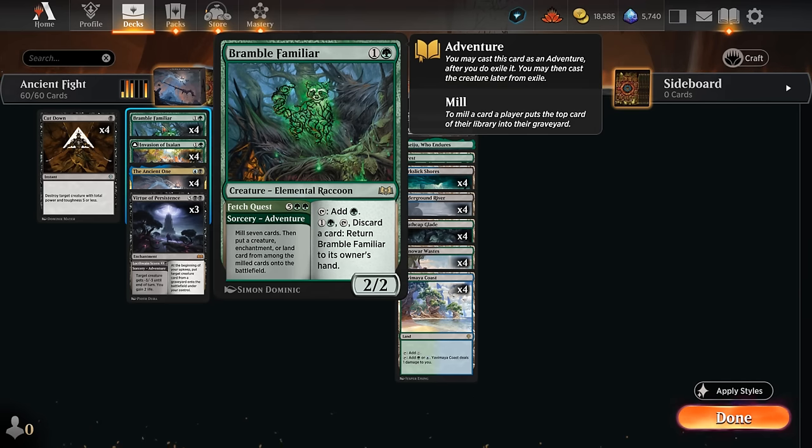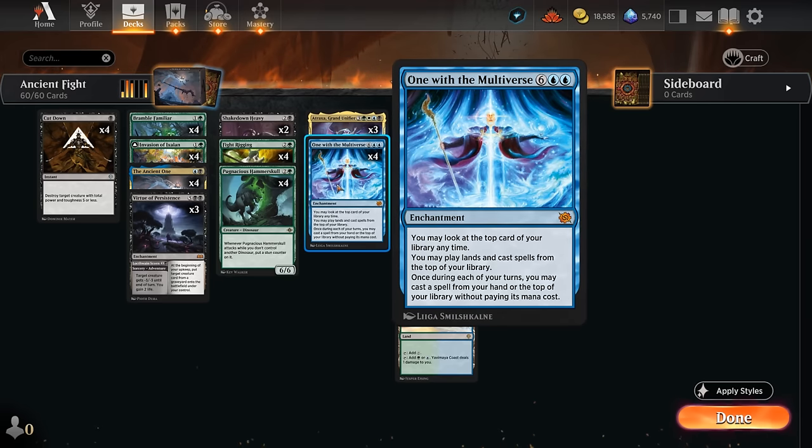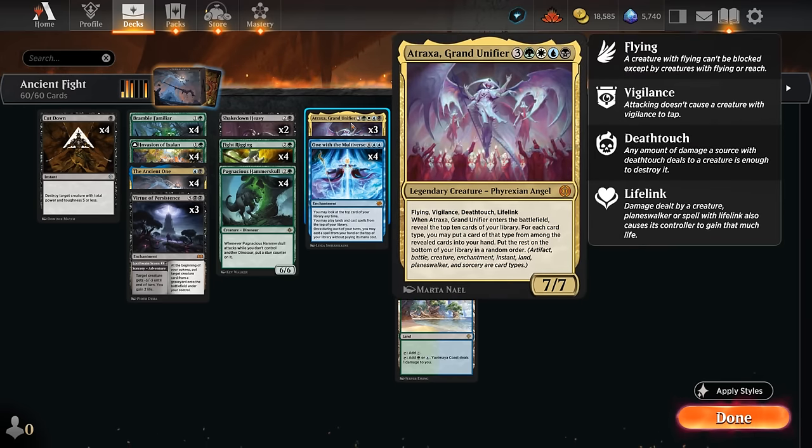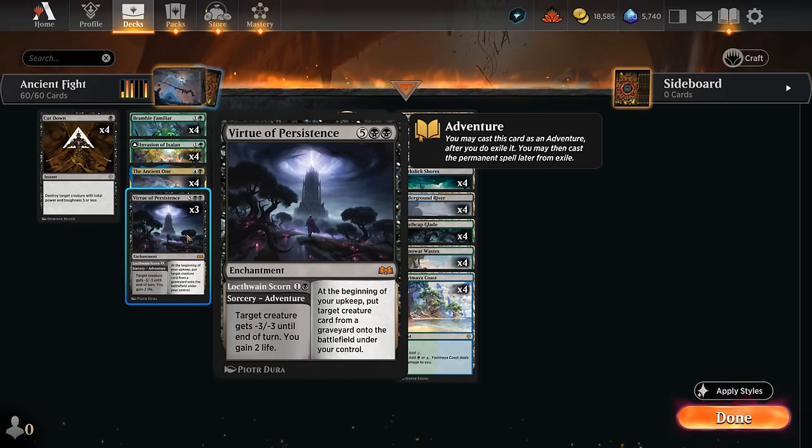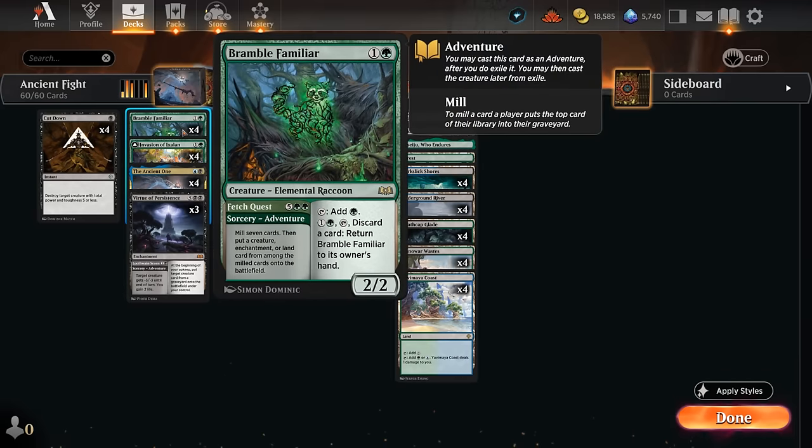We can also use the Fetch Quest adventure half of Bramble Familiar for free, milling seven cards and putting a creature, enchantment, or land from among them onto the battlefield — another way to find or put One with the Multiverse into play, as well as Atraxa. Virtue of Persistence can be used as a two-mana removal spell at sorcery speed, gaining some life against aggro, and the seven-mana enchantment can reanimate a creature turn after turn, synergizing well with Bramble Familiar's Fetch Quest milling.